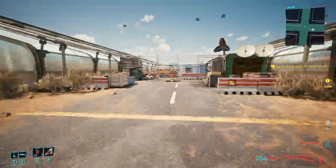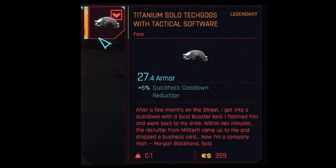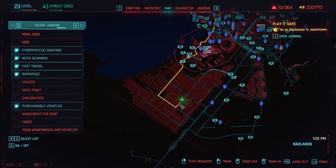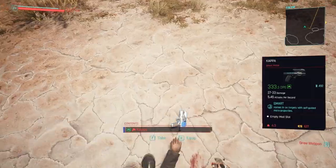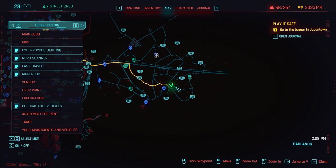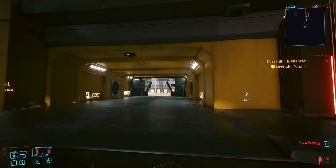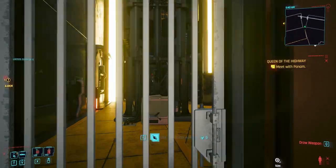The Solo tech gogs are found on a body in the Biotechnica Flats. The Solo shirt is found in a suitcase in the Badlands near two big boulders and a couple of bodies. The Techie shoes are found in a locked maintenance area in Corpo Plaza; the door requires 5 tech to open.